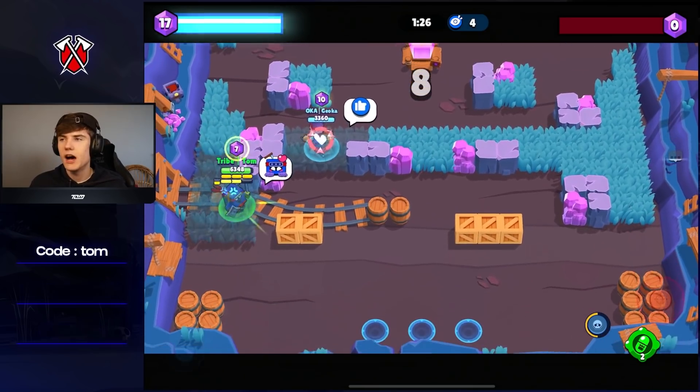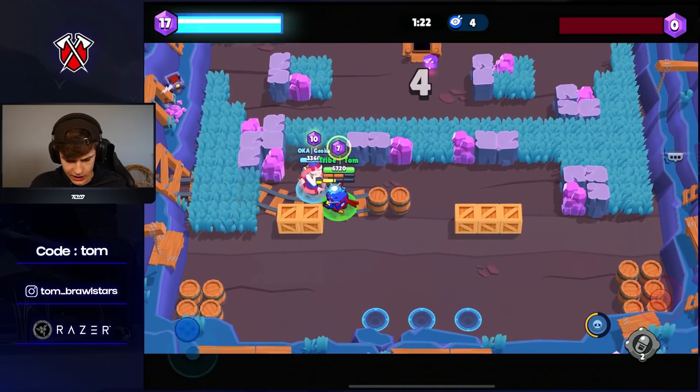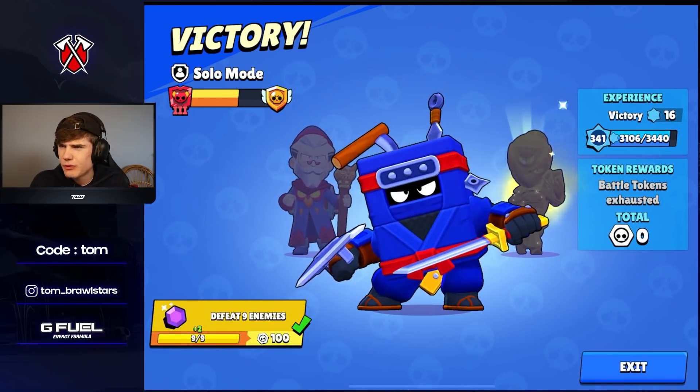We're getting very close to Master rank — we got a little bit of rank there. To wrap up the video: I think there needs to be some kind of nerf, not to Ash directly but mainly to the healing Ash receives from other brawlers. A good nerf would be that every time you get healed by another brawler you lose a little bit of that rage, so you can't use this completely broken strategy. Hope you guys enjoyed the video — make sure to like and subscribe and I'll see you in the next one.